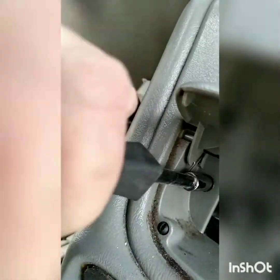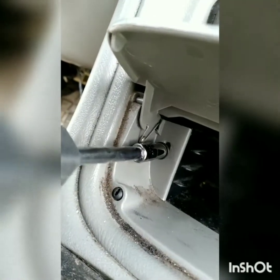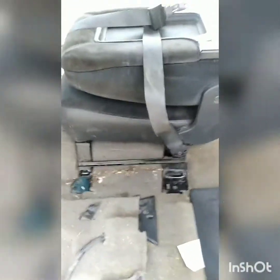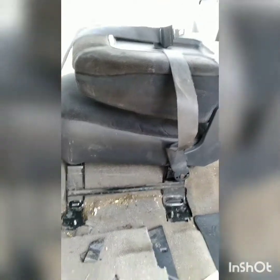All right, now we've got the center console — that's actually a 7 millimeter. Gotta use this because I don't have one small enough to use the ratchet. Tape deck's out — go ahead, leave that in the comments if you need one. There it is. All right, now I just gotta put the other seats back in on top of it.